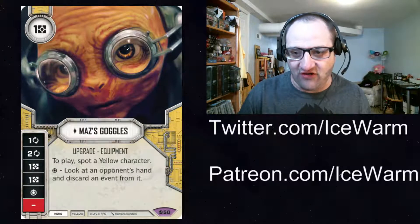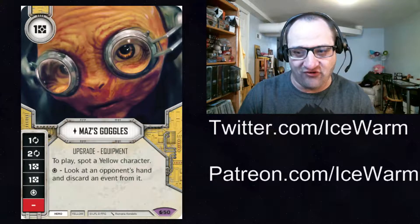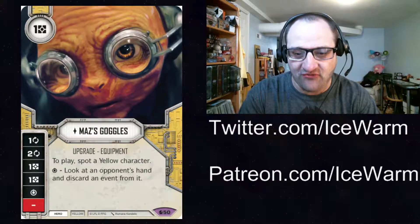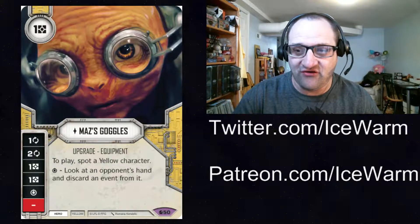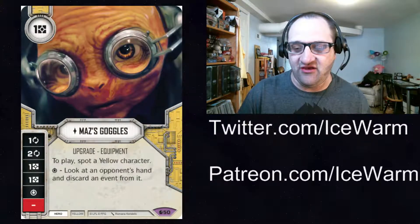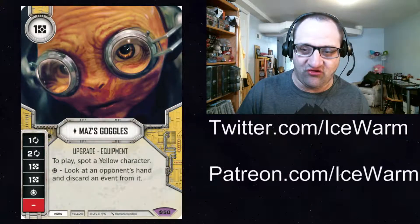This is really going to fit well in support decks and mill decks because you're going to focus into the mill sides. If you're on the special, you're going to look at their hand and discard a resource. It's also going to work well with cards like Friends in Low Places, where you look at their hand and can discard anything that costs one or less. Legendary — if I get these, they're definitely going to fit into my Maz and Poe deck, even though that's not a mill deck. It has a lot of focus, so I can focus Poe into his higher damage sides and his special.